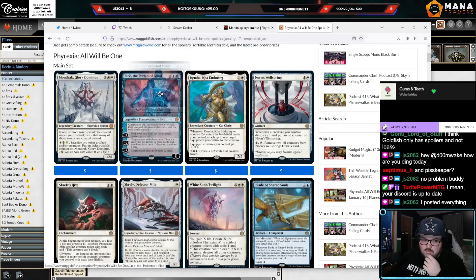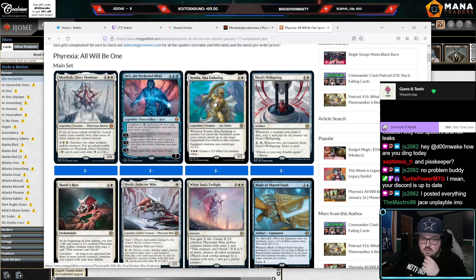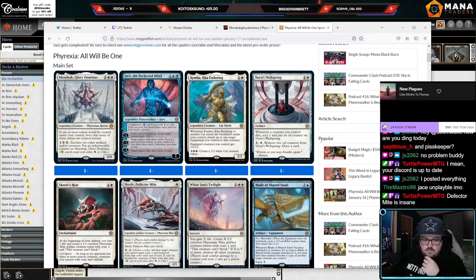I think this card — Jace — is kind of unplayable, I think it's shit. Kemba: two-two for two, whenever it or another cat enters the battlefield under your control, attach up to one target equipment you control to that creature. I think this card is pretty interesting in a Pioneer hammer deck. You don't really need to play this card in Modern, but it's like a Walmart Puresteel Paladin.